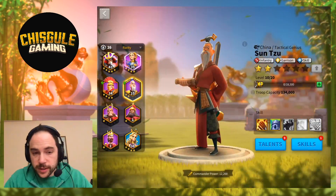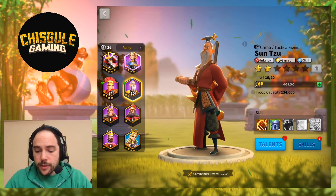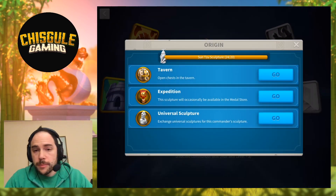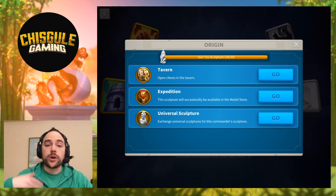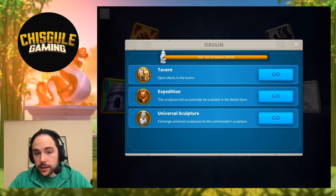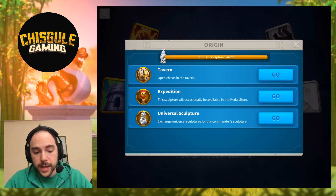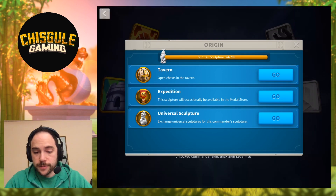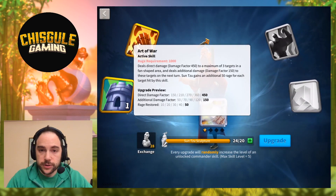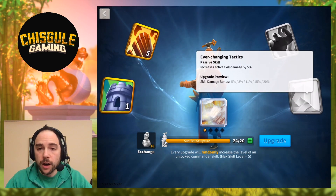Hopefully I've convinced you that Sun Tzu can do awesome things on the battlefield — great skills and a super powerful engine. Where do you find him? Sun Tzu can be found in all the usual places for an epic commander. If you get a full unlock from the tavern, or get 10 sculptures, you can unlock him. His sculptures can be found in the expedition on a weekly rotation, and sometimes there's a little shop underneath where you might find him. Once unlocked, you can use universal sculptures to skill up his skills. I would start by maxing out his first skill, then pause until you have unlocked the fourth skill.